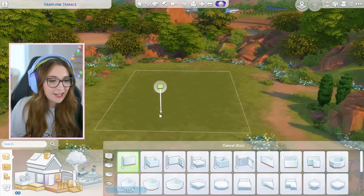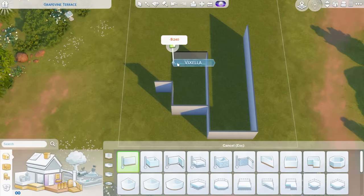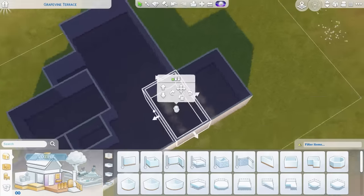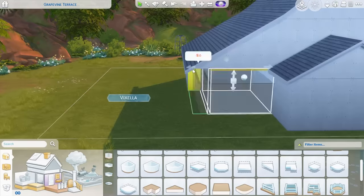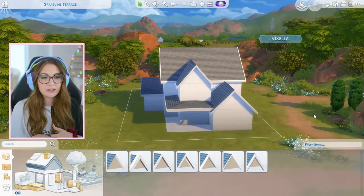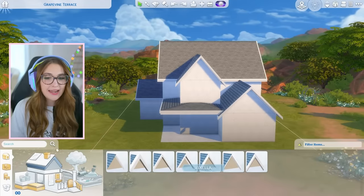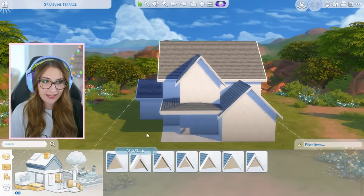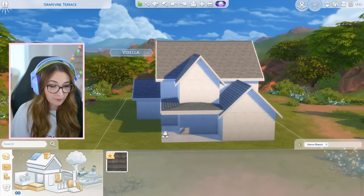But before we get into the nitty-gritty of the pack, I am going to build the shell of the house. Here is the shell of the house - at least I think. So now, this is where we're going to start incorporating just using the Sims 4 Horse Ranch to the best of my abilities.